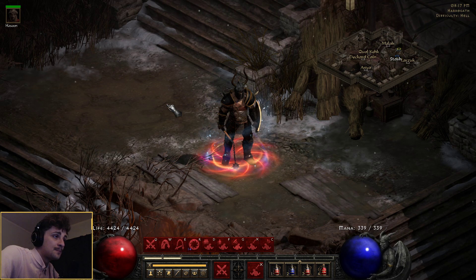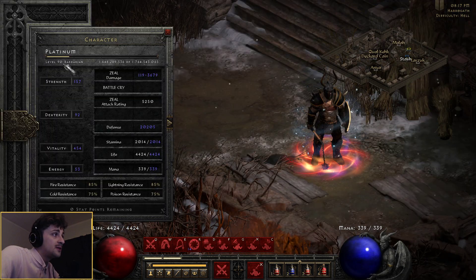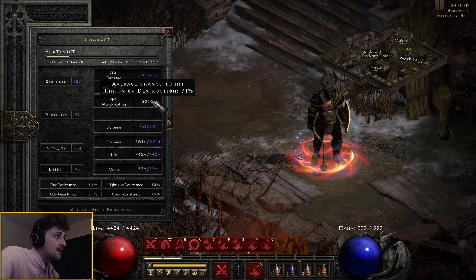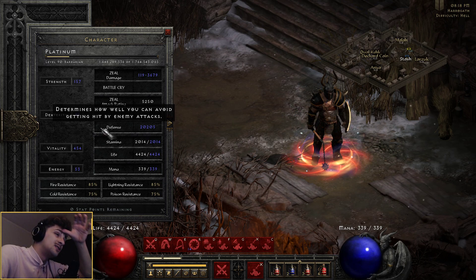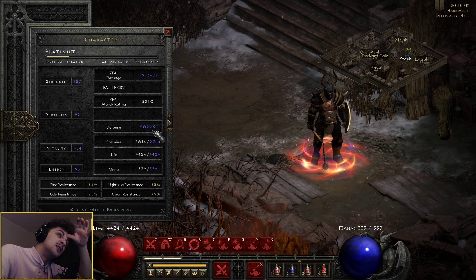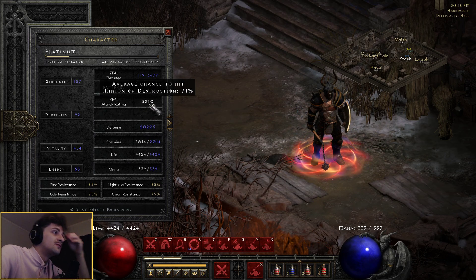So yeah, here's my build boys. Level 90 barbarian, I've got strength at 157, so chest over for a Monarch — pretty standard. Nothing into dex. I like to get enough attack rating through charms and gear and things first, and then demon limb if I need.